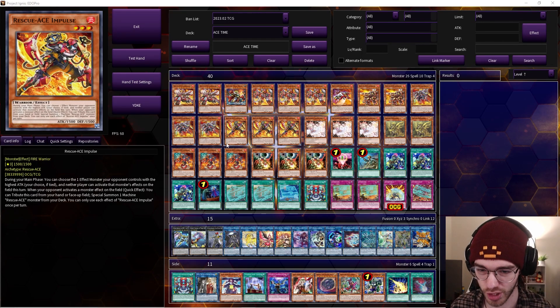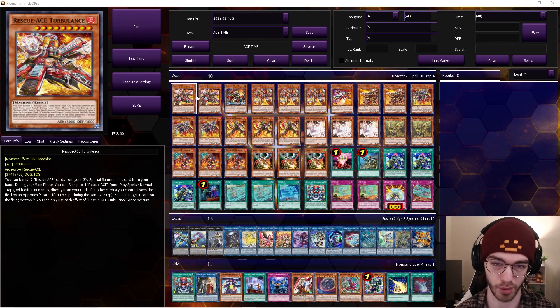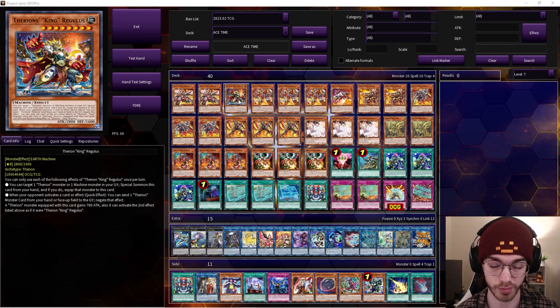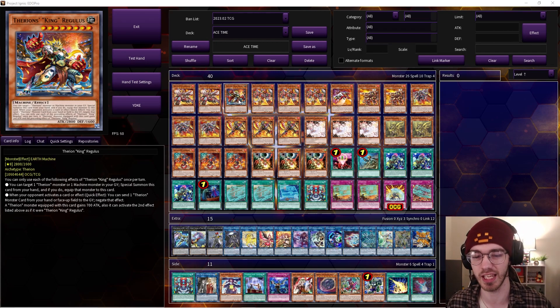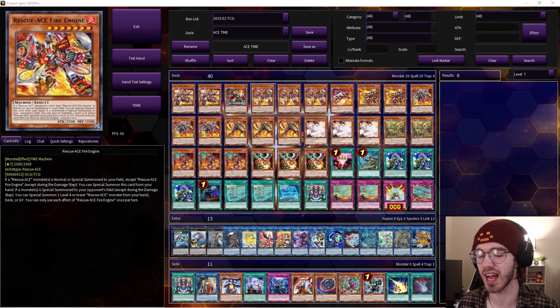Let's go card by card. We've got two Turbulence — I like him at two, three is too bricky and one is just too little, so two is a perfect amount. One Regulus for our Small World bridge; you don't really need more, you can play more if you want to see him more often, but I like to keep as many flex spots as I can, so one Regulus is very fine.